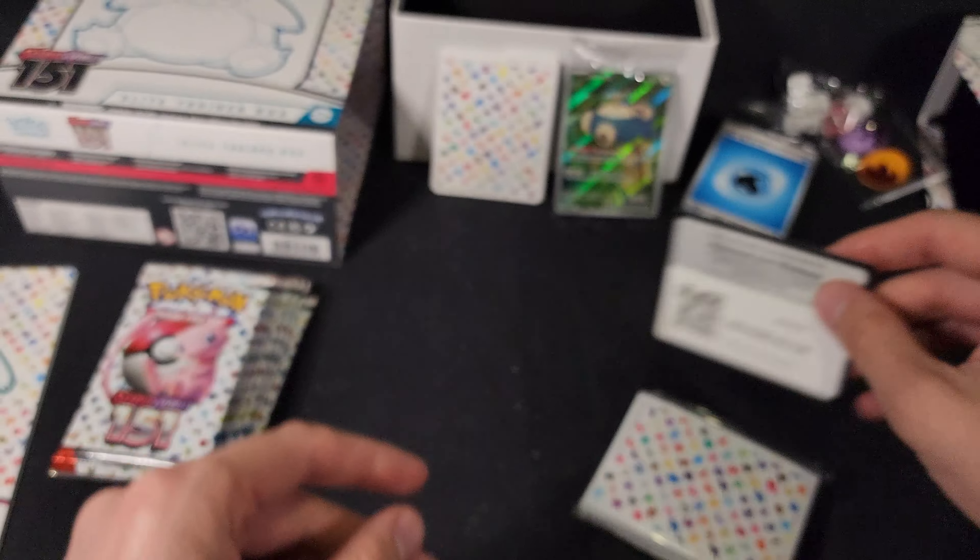Pack three. We have Ponyta, Poliwag, Pikachu, Farfetch'd, Sandslash, Nidorino, Golduck, Slowpoke Reverse Foil, Beedrill Reverse Foil, and a Jolteon Foil — so we've got two of the Eeveelutions now. And there is the code card, which I completely forgot to show.